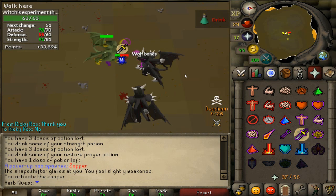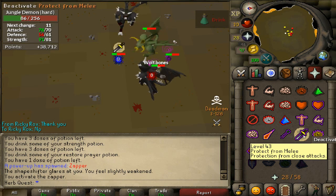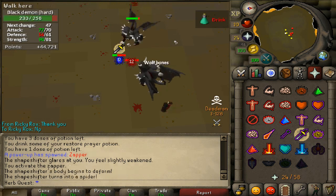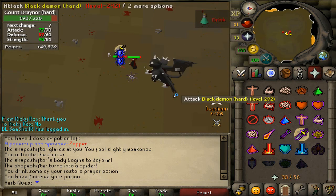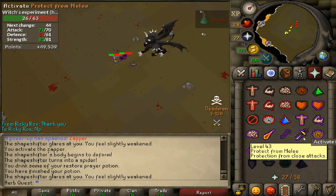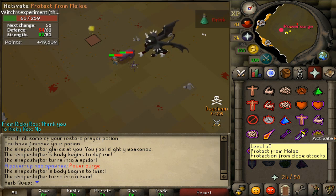Oh, and I almost forgot — cool little trick I found out, or just something I realized: Nightmare Zone is still playable in Deadman Mode. That came to a lot of people's surprise. I've known it's been playable for a few seasons now and I've taken advantage of that a little bit. The full reward shop is not available, but it's a little different than the Iron Man mode restrictions. For instance, you can get a couple of extra things out of here, like the Scrolls of Redirection and the Herb Boxes.